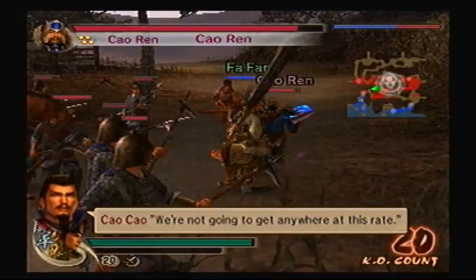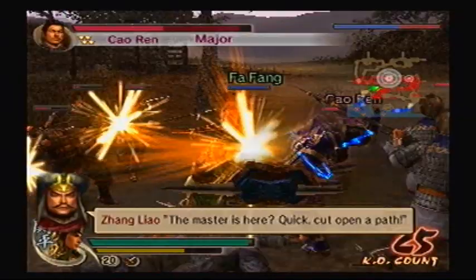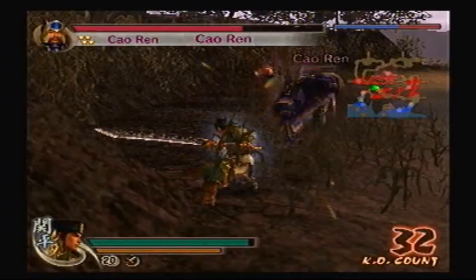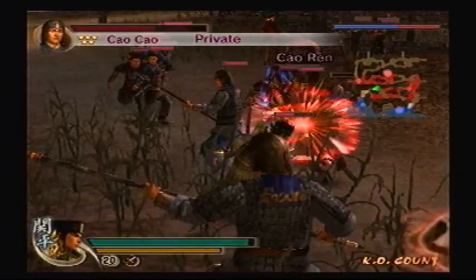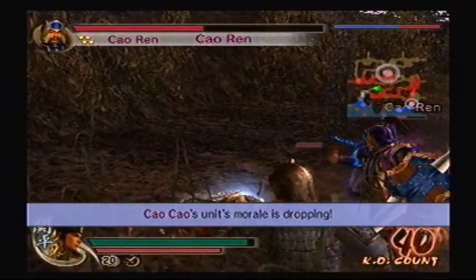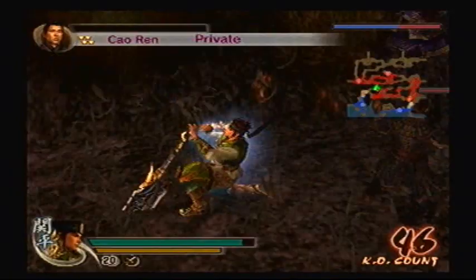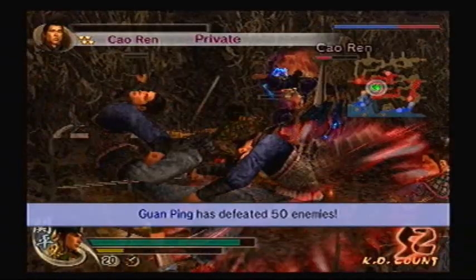Guan Ping's fifth charge is actually pretty good. Just gotta keep whittling him down so that we can get through. That's not a bad sixth attack — it causes fire. It's really good for crowd control. I'm not that big on Guan Ping's weapon, because it's kinda slow compared to other weapons. But it's really good for what it needs to do, which is clear crowds. Especially that Musou attack — just spinning around.